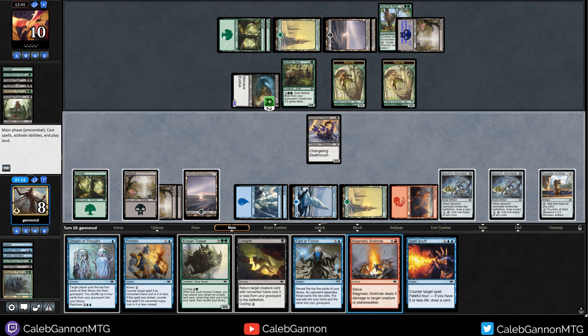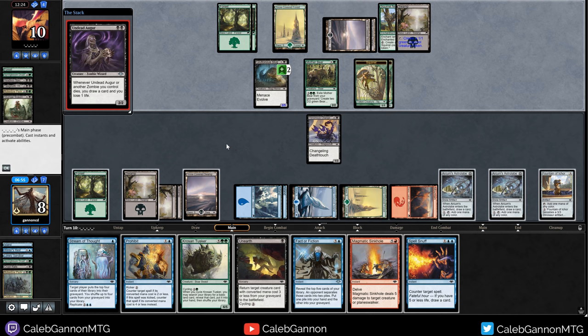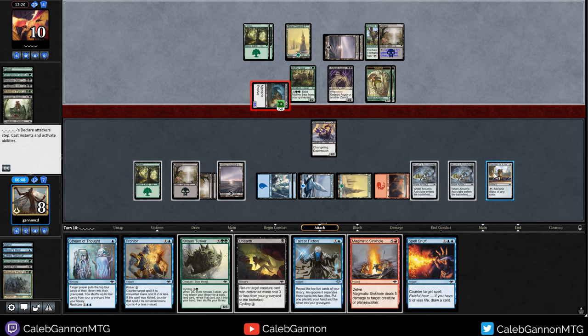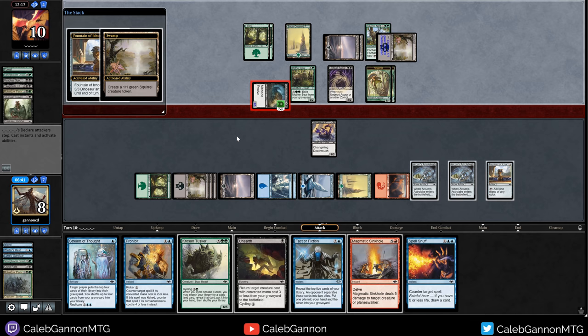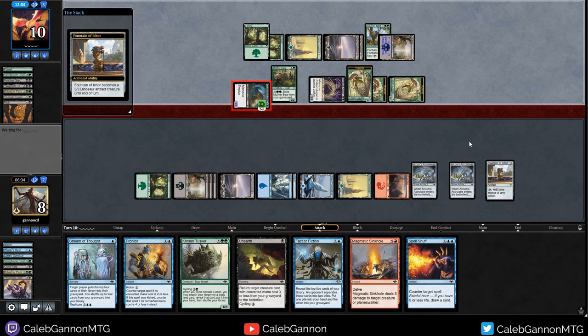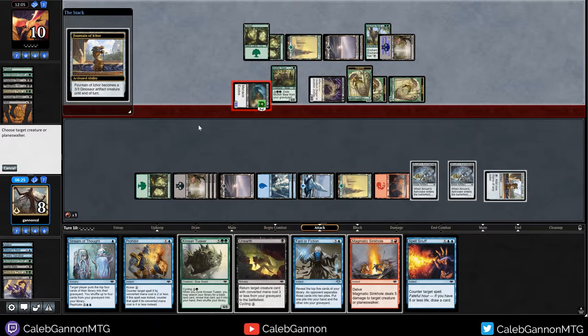We got Unearth, Magmatic Sinkhole, and Spell Snuff. I can just pass turn. We can unearth Crypt Rats and do three to everything - I think passing turn is our best option. If they just attack with slug, we can kill it. We have a counterspell up. Undead Auger - whenever it or another zombie dies, okay, that seems okay. Attacking with that - let's animate this. That dies, and then I guess I'm just going to kill the 2-5 slug so I don't take any damage. Sinkhole targeting this - I'll keep the Rot Widow Pack.